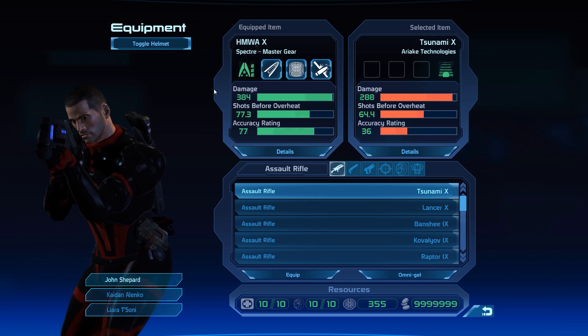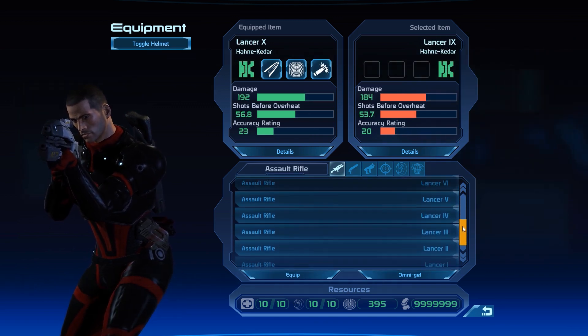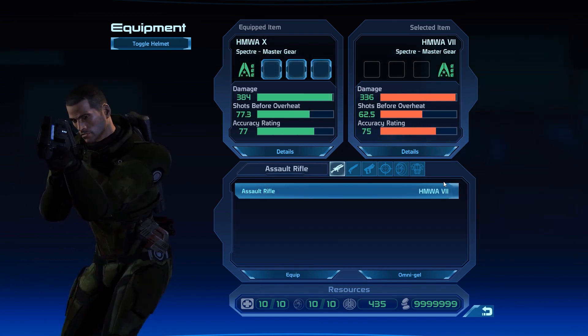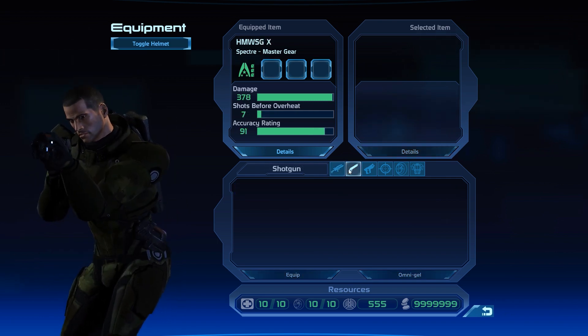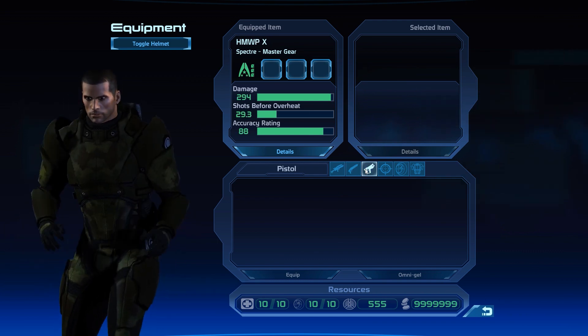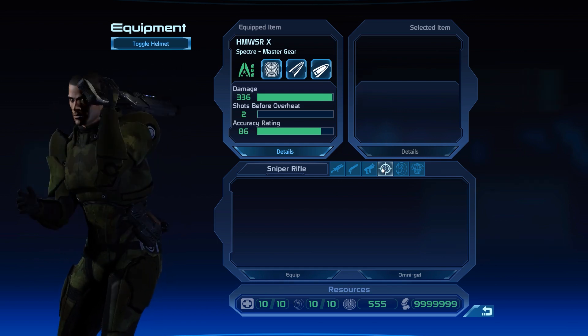Just like pretty much every other weapon set, Spectre Gear appears in different tiers. While the very common Lancer assault rifle appears in 10 tiers from level 1 to level 10, Spectre Gear only appears in two tiers: the level 7 and level 10 versions. Today we focus primarily on that level 10 Spectre Master Gear, which exists for all four weapon types: assault rifles, shotguns, sniper rifles, and pistols.